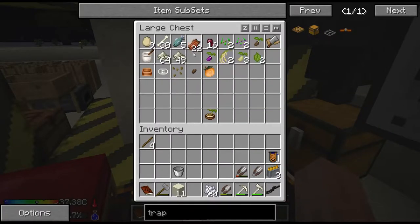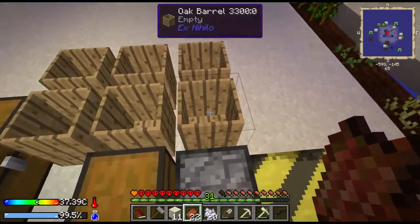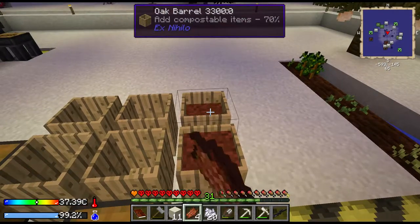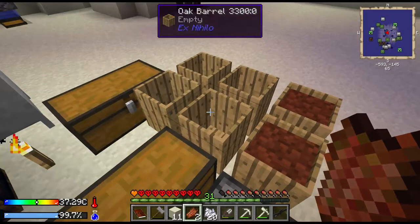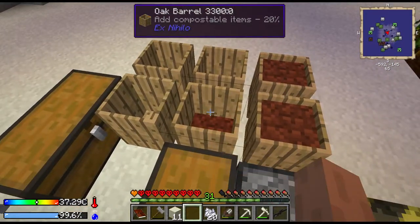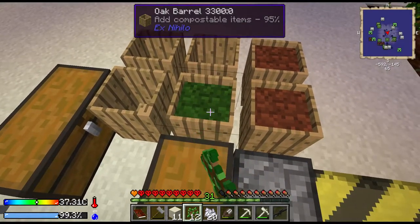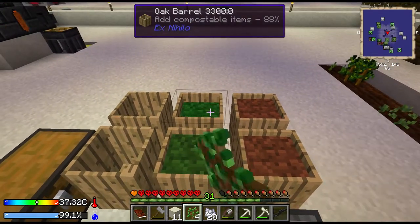We'll take some of this zombie flesh because we don't like eating that anyway. Throw that in here. Oh look, there's a bunch of saplings in here too - you can mix this stuff too. Throw those two pieces in there, throw a couple of those - voila, it's a full barrel, it's going to make more dirt.